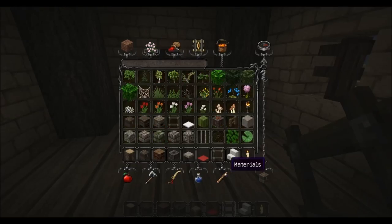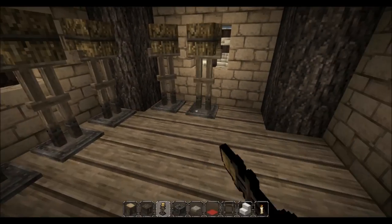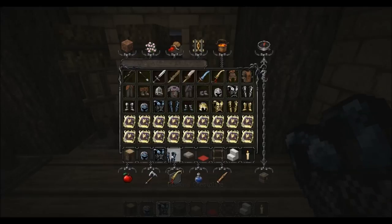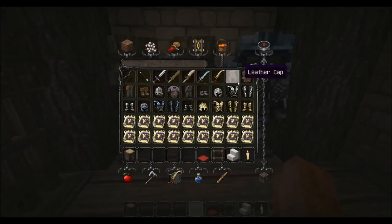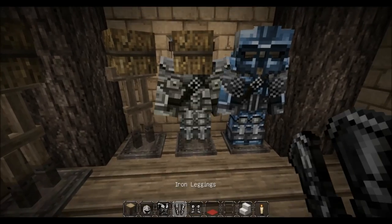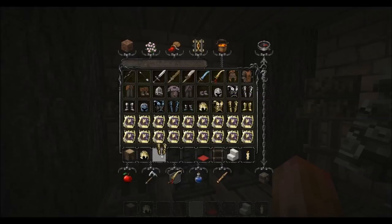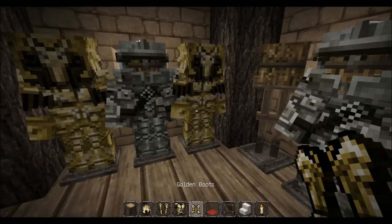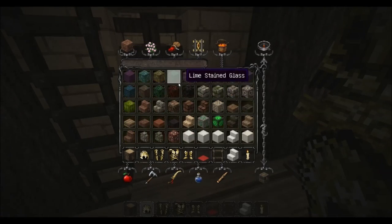Up here we'll have an armory. So like that and we'll just give them lots of armory — diamond armory. That looks like a beast fighter! You can also have some iron, because iron is cool, and the rest will be gold.